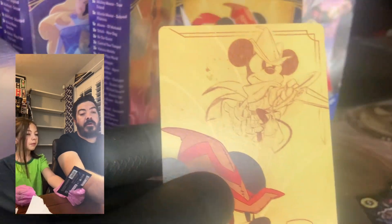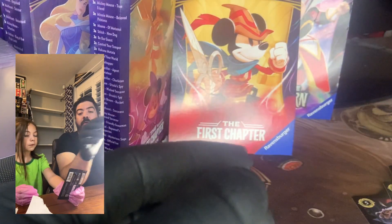Our foil is Fishbone Quill. So obviously we're looking for Elsa — she's still a popular one. Last time we opened a couple of $30 cards — I think it was a Scar or something, it was a good one.